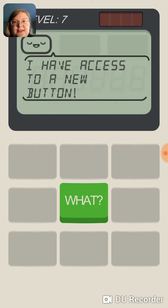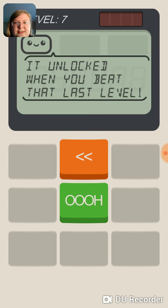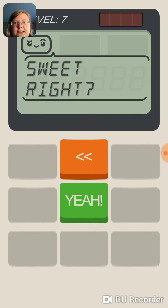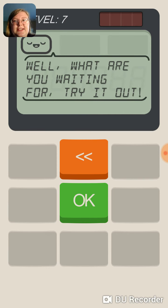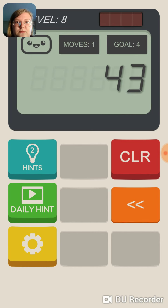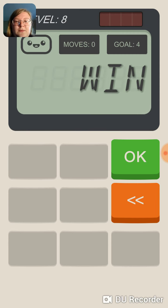Wait a second — I have access to a new button. It unlocked when you beat the last level. It deletes a number from the total. Neat! Sweet! What are you waiting for, try it out! Yay!